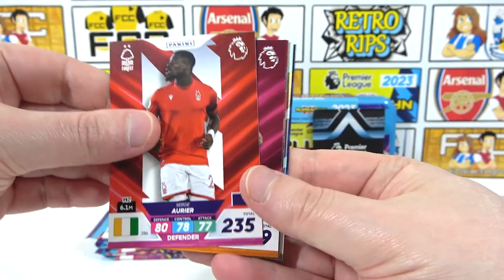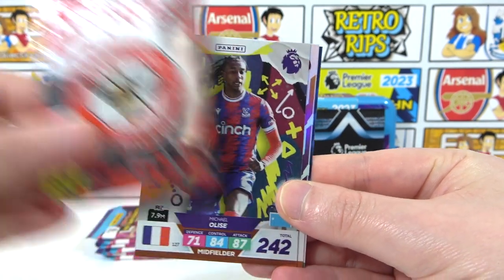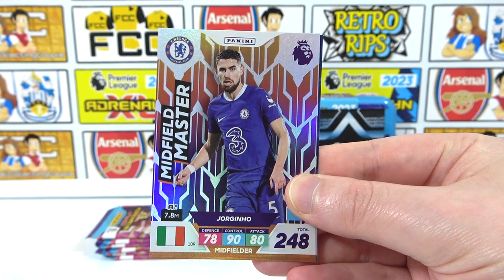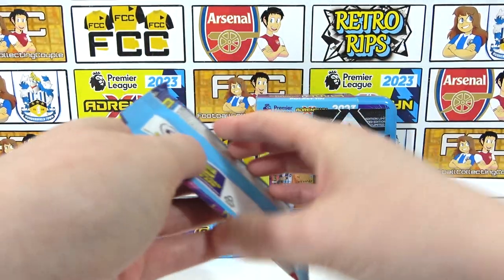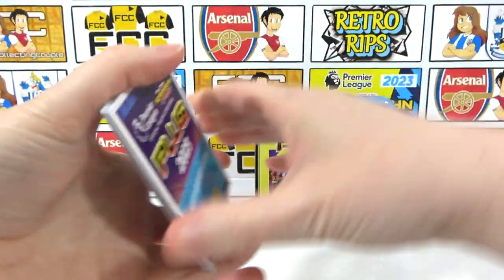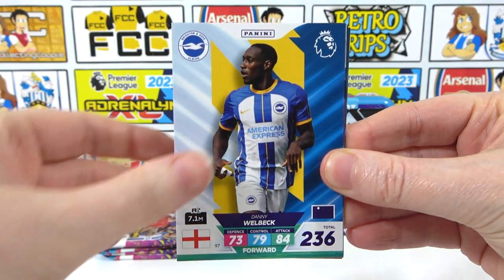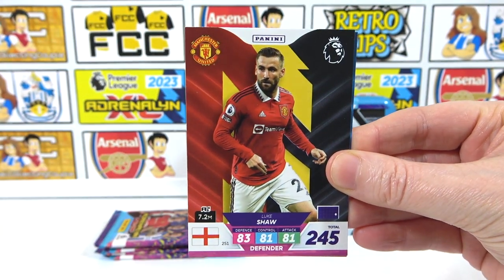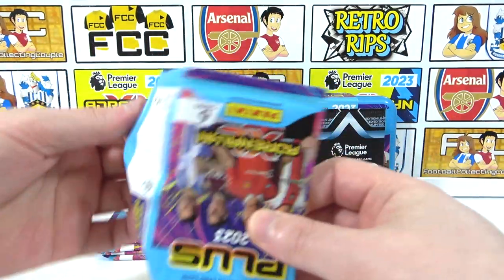First card we have Serge Aurier, and then a Douglas Louise. First shiny is a Brentford badge. We've got a Wing Wizard Elise as our next insert, and then Jorginho — Arsenal's new boy — midfield master. Base at the back is a Ganotto. Second pack has Ndidi and Danny Welbeck. Inserts: Neto Wing Wizard, and a Gold Machine Danny Ings — that is awesome. Base is Luke Shaw and Solly March. Good Gold Machine in the second pack.